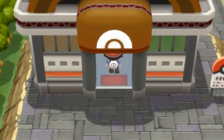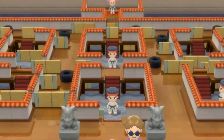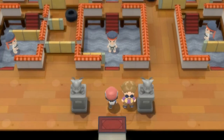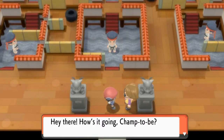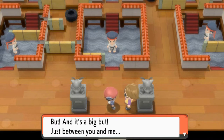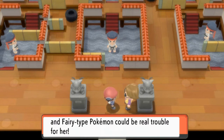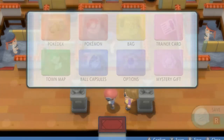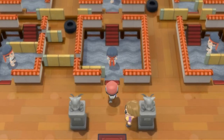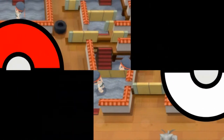Here we are in the fighting gym of Sinnoh, and a trainer tells us the gym leader uses fighting-type Pokemon — she'd be a terror against normal-type Pokemon. But just between you and me, Maylene the gym leader said flying, psychic, and fairy-type Pokemon could be real trouble for her. I've got just the Pokemon for this, so let's go ahead and start battling some trainers.